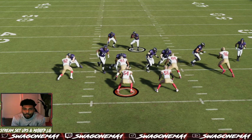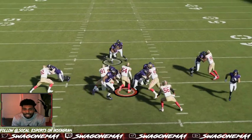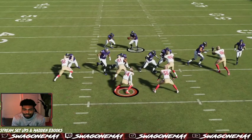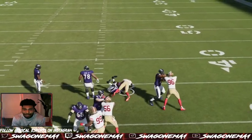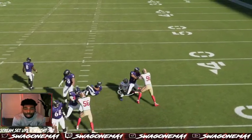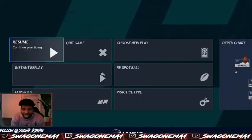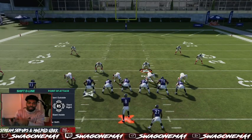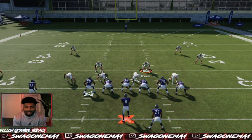We have to be one hundred percent correct in our reads. If we're not correct in our reads, we're not gonna make plays. Come downhill and shoot the gap - be a football player, make a play in the backfield. I appreciate you for tuning in. I hope this video helps you with stopping the inside run. I'm gonna do it one more time live so you have a smooth understanding. You want to press left to have the d-line go left - that changes the front.